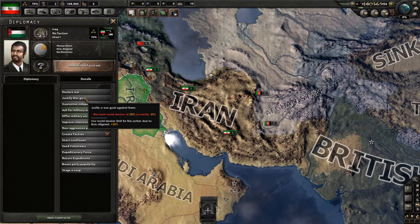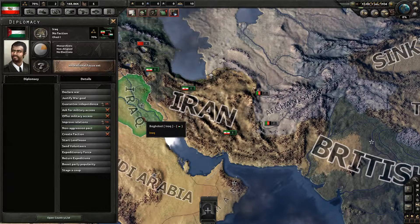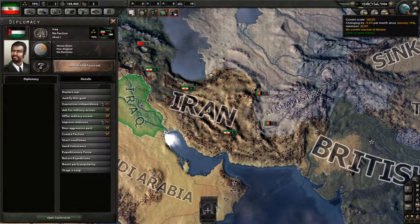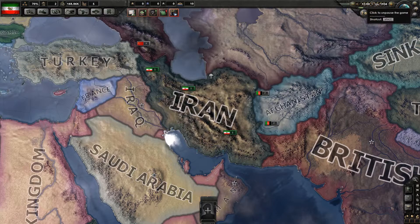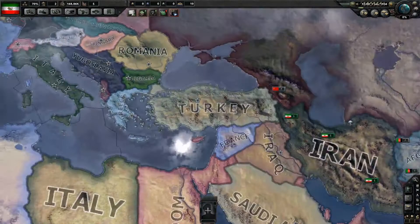We're currently non-aligned, which is just to say we're neither fascist nor communist nor democratic. And as such, we need the world tension to be 50% before we can start going to war ourselves. World tension is pretty much what it says on the tin — it's some measurement of how bad things are going in the world.